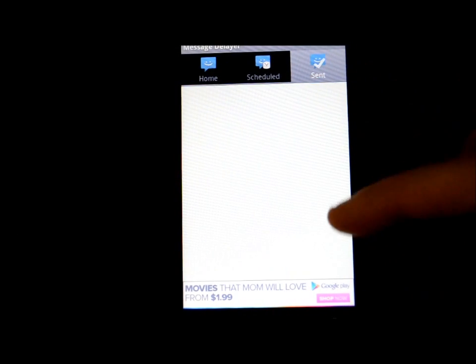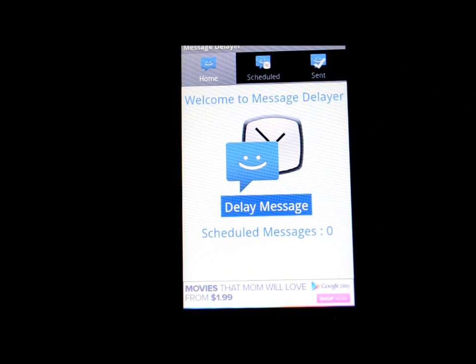If you set it to daily, make sure to go back in and set it to never or delete it after the message has been sent. To delete, just tap delete and that'll take care of it. It shows you what's been sent — it's a really handy, simple little tool. This is called Message Delayer and it's free, so please check it out.